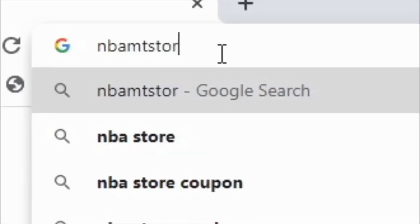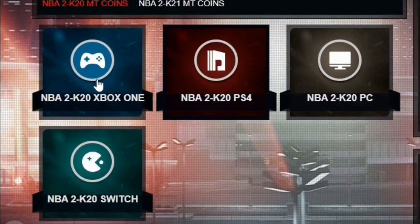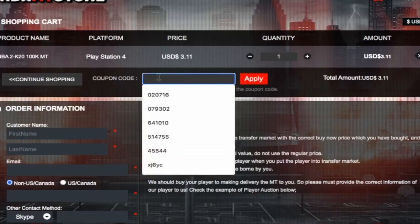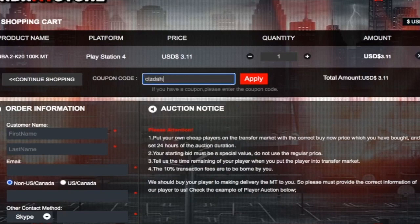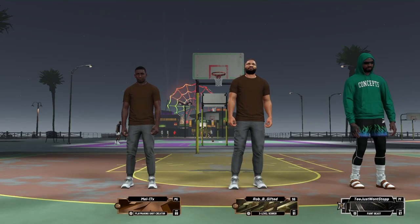Like this video if you're looking to buy some cheap and quick MT coins with cheap prices on every single console. You gotta visit NBA MT store dot com — they've been in the community for years and literally have hundreds of reviews. Big content creators like JC make videos on them all the time. Click the first link in the description to get your MT today and make sure you guys use the code.